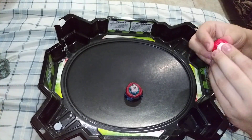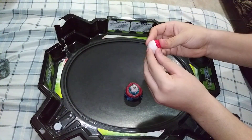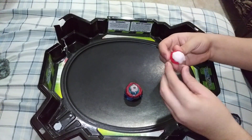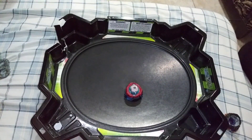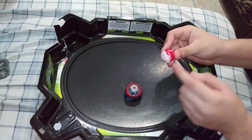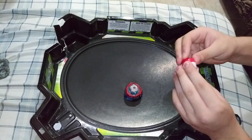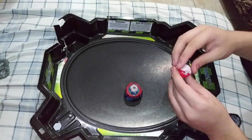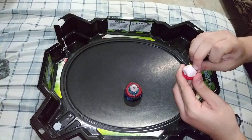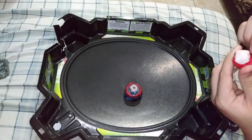Once you have that, you'll have yourself a DIY ultimate reboot. You need to have it above the driver, and you're gonna squeeze it a little bit around where the tabs come out so they can go in and out whenever it kicks in. You're probably wondering about the hole — you're gonna need to use a lot of force right there.